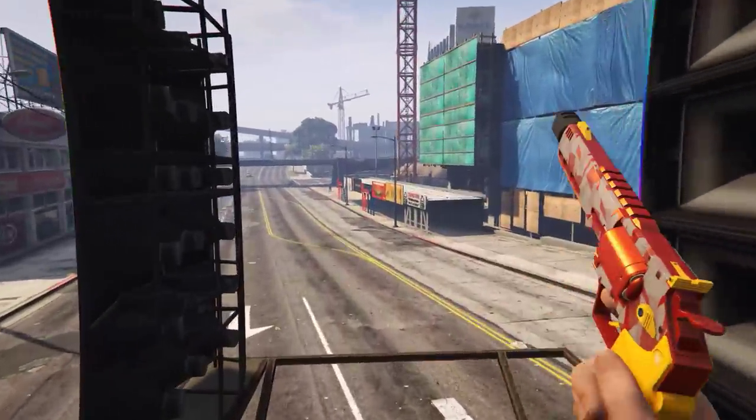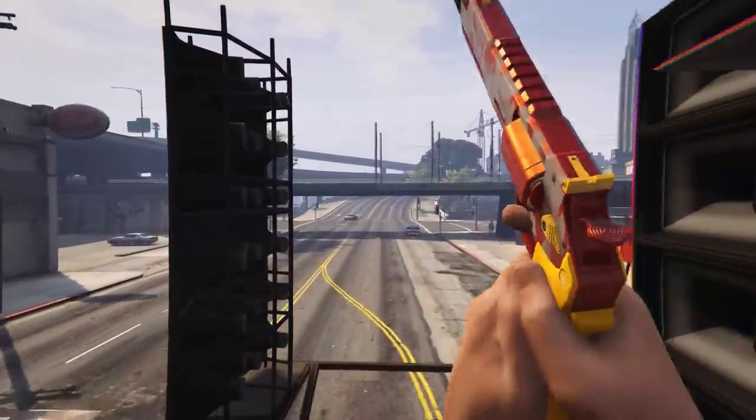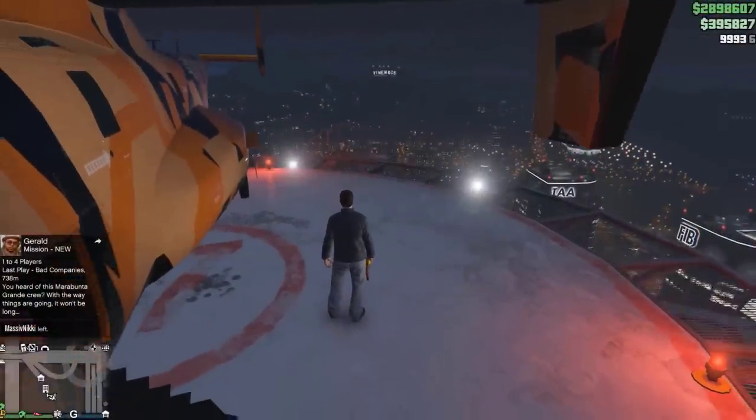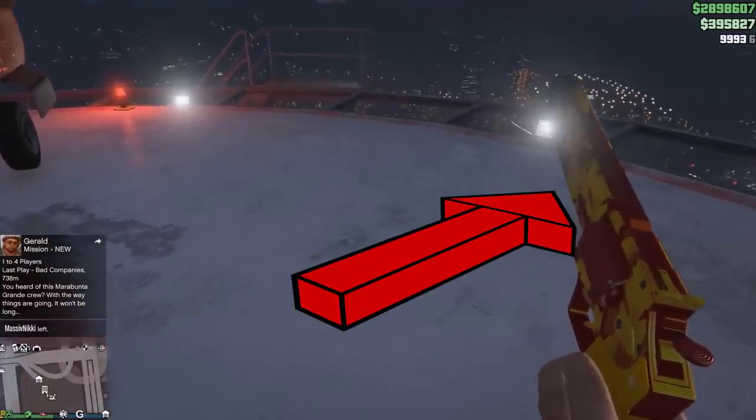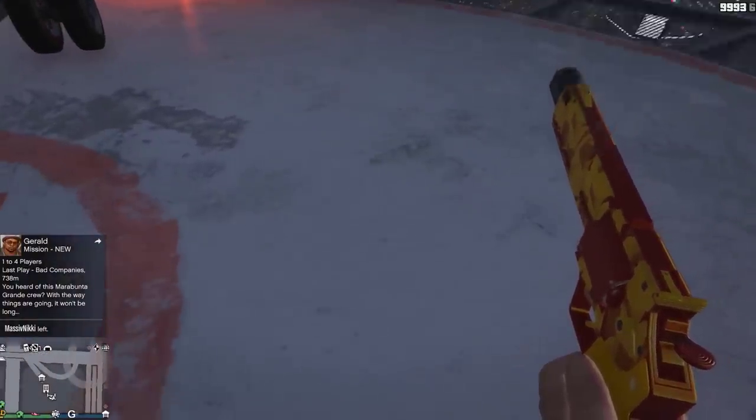So while I'm going to show you the glitch using the Revolver Mark II, this will actually work with pretty much all the revolvers in the game. What you gotta do is firstly make sure you're in first person view and have your weapon in a rest pose. It won't work if your character is holding the gun in a hipfire or aiming stance.